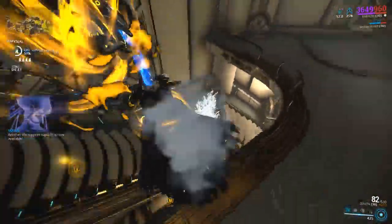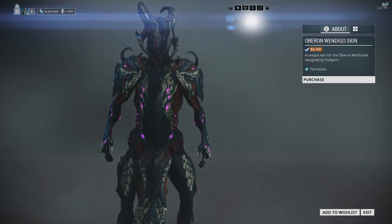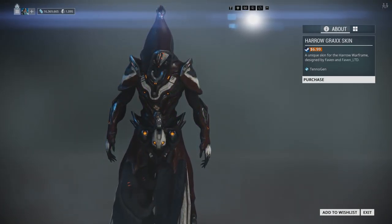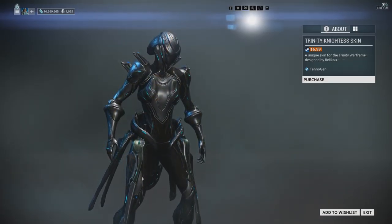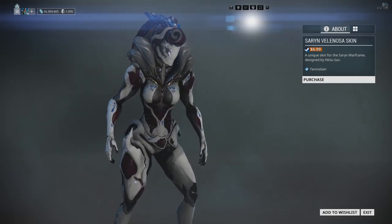Moving on, we have Octavia's Diva skin by Lekinu. We have Oberon's Wendigo skin by Volbjorn and the Graphical Warrus. Harrow Grax by Fathom. We have Excalibur Corpora by Freling Hazmot. Trinity Knightess by Rakau, and the Sauron Velonosa skin by Hitsa-san.